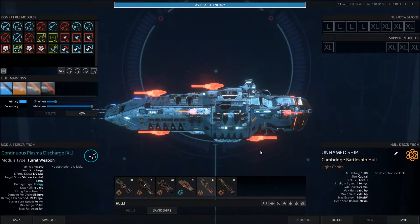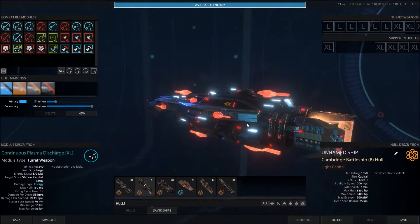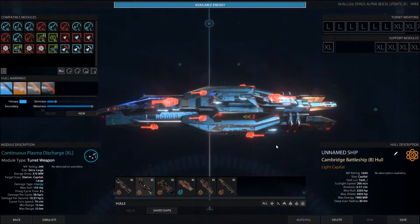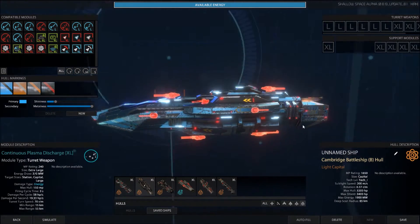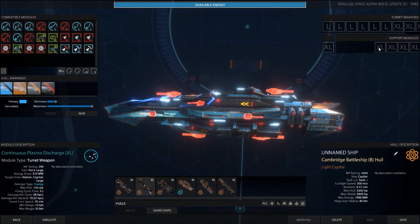So this is the old Cambridge Battleship, and this is the new Cambridge ship. Looks better I think — just a little slicker. It's got more guns, another support module spot. It costs about 350 more points I think, and it's got a little bit more meat to it. So that's nice to have that superior ship in that way.